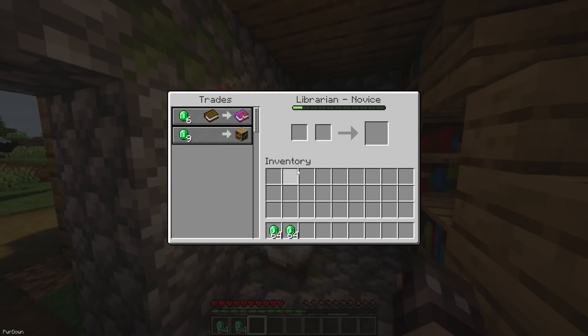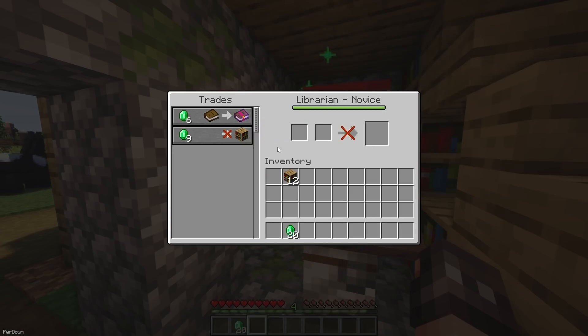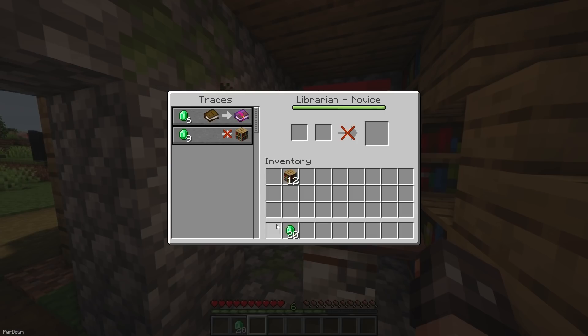Easier Villager Trading makes trading a bit quicker overall. When you click a trade, it will execute once. If you hold Shift and click, then the trade will execute as many times as possible instead, either until you've run out of materials or the Villager locks the trade. If you hold Control instead, then the trade will simply be prepared.